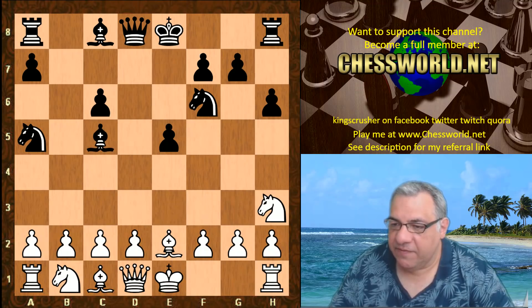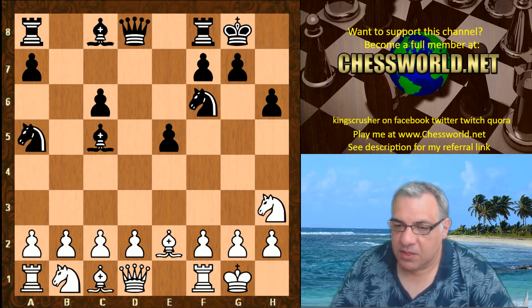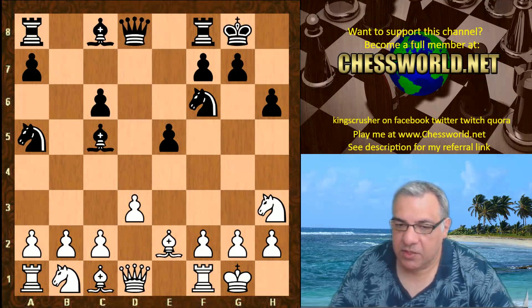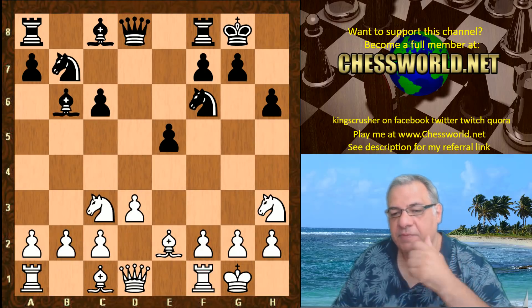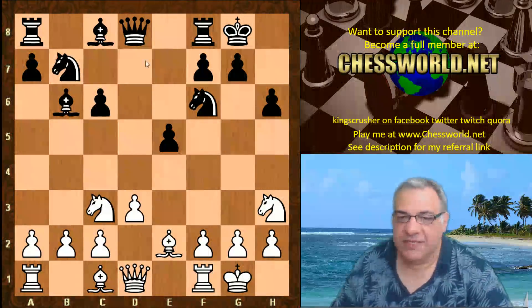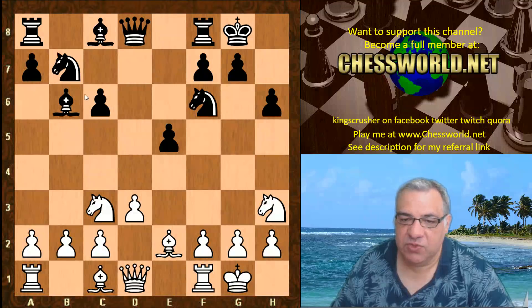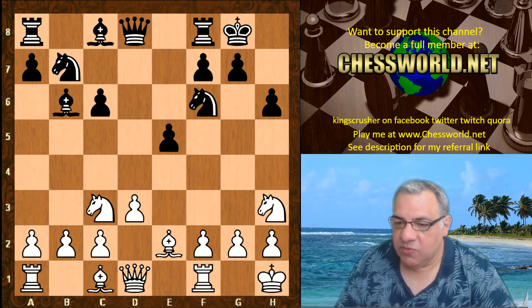So Bishop c5, both sides castle, d3, Knight b7, Knight c3. So far it's a position which is thought to give good compensation for black — a lot of piece activity — but structurally you will note that there are a couple of fragmented pawns on the queenside.